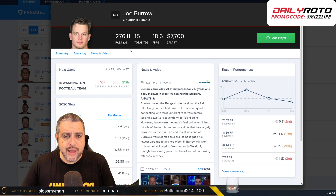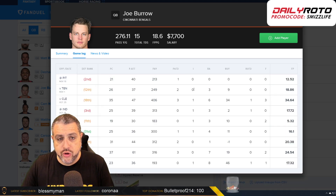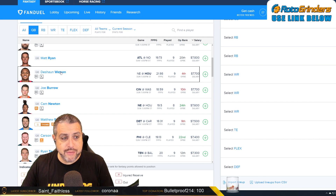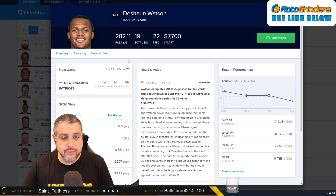Joe Burrow — we're getting a ton of good looks from him pretty much every single week except against Pittsburgh. We're getting a lot of attempts going for a ton of yards. He has lots of good weapons and they're not priced at a ridiculous point where we have to avoid them yet. On FanDuel, I don't think they're priced high enough.